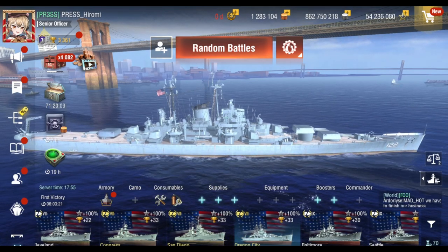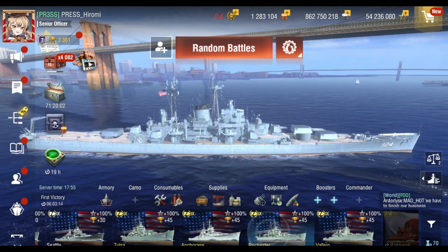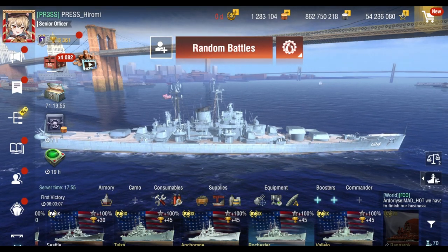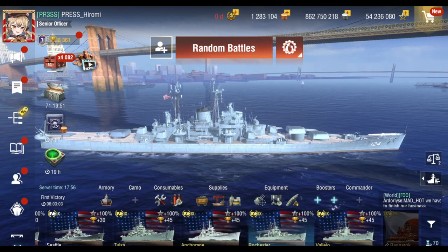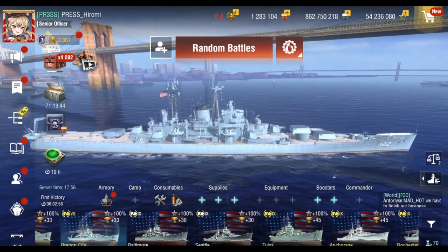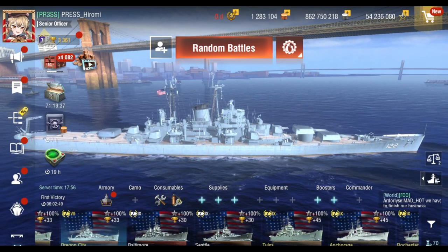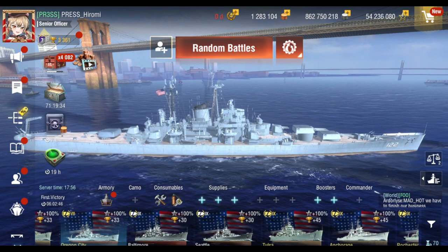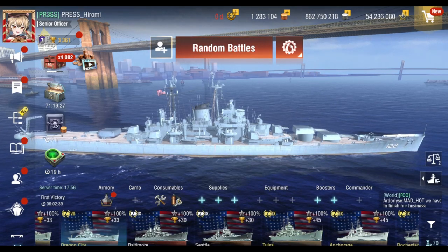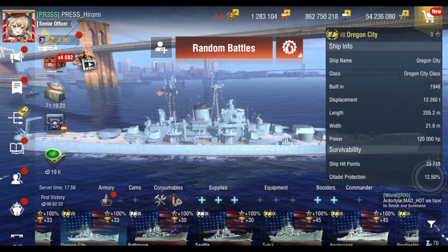We basically have an Oregon City — it's a sister ship — the Rochester. The Rochester in tier 9 is pretty good. It's good to buy, I would say — good to buy. It could be great to buy, but for me it's good to buy because I hate American arcs. Oregon City — I have not explored anything on this ship just yet. I have not seen the ship skills nor the elite ship bonus, which I'm kind of expecting is going to be the same as the other tech line cruisers — the internal bulkhead upgrade.